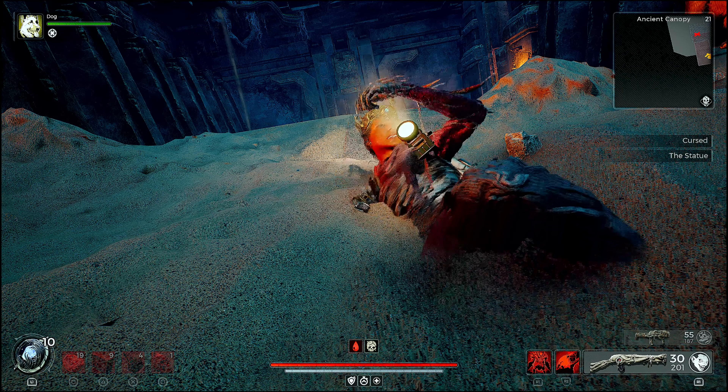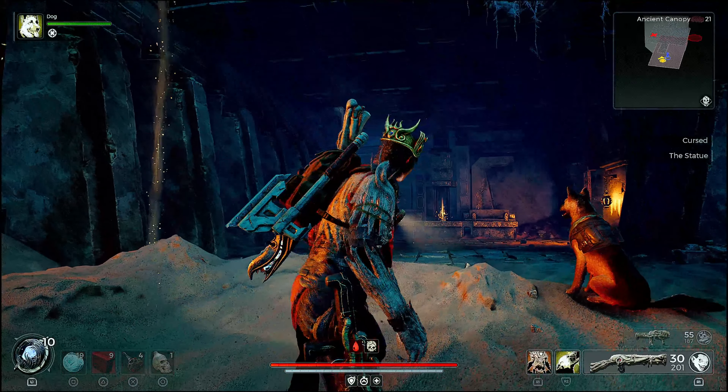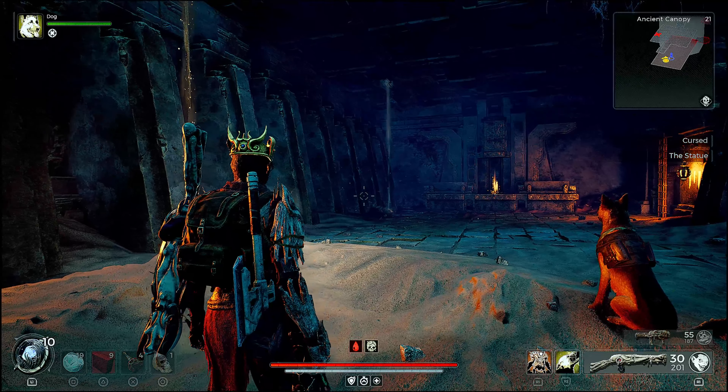Sit the controller down. Take a walk away. Go get something to drink, go use the restroom, go do something — because the invoker is right there.